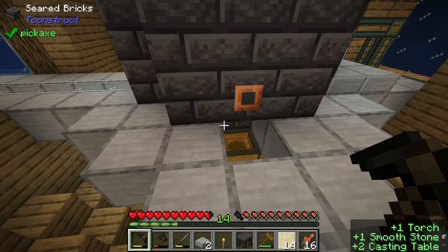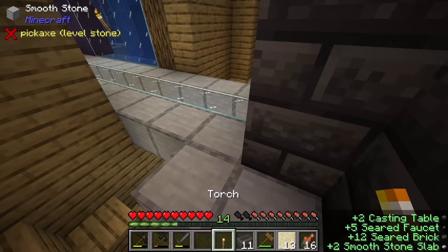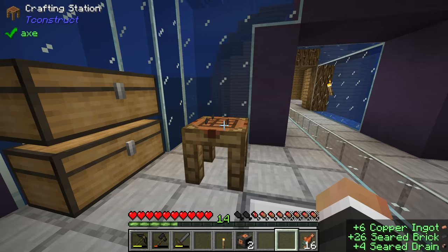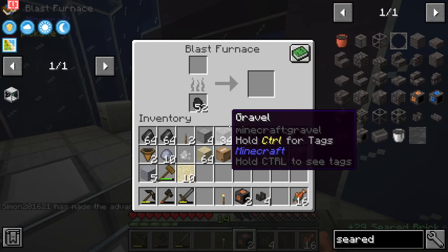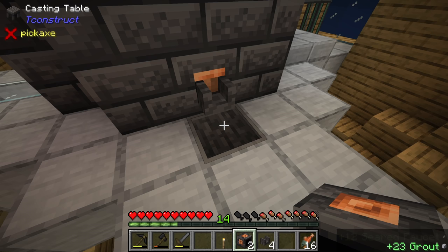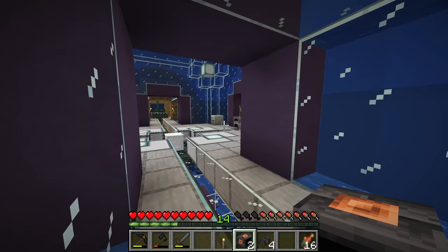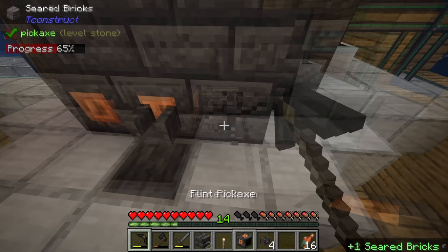We'll put this casting table down here temporarily but will likely replace it with a casting basin once we start pulling out overworld matter. Four copper ingots later, we get two more seared drains. We might also have to make at least one more batch of seared faucets, and of course we need more seared bricks. You can pull the seared bricks out using the casting table - put sand down, make it into an ingot cast, pull the seared stone out and get a seared brick - but it's tedious, so smelting in the blast furnace is easier.